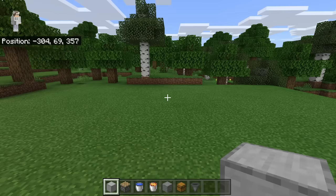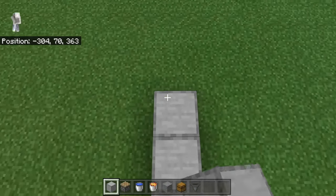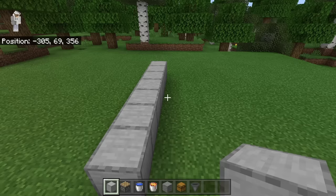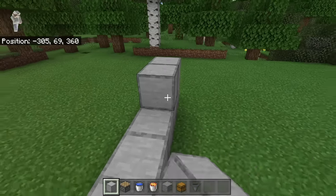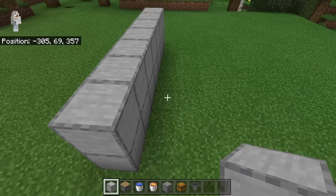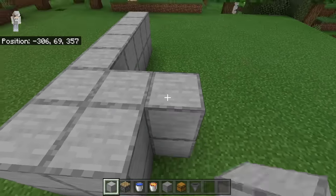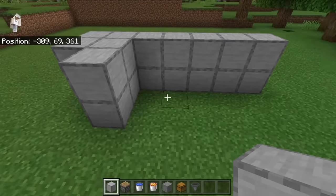The first step is to take some solid blocks — you can use any solid blocks you want — then place down a row of seven. Once you've created that row, place another row of blocks on top, also seven long. Then place four blocks over here and two blocks at this spot.